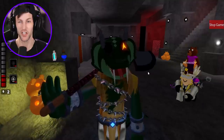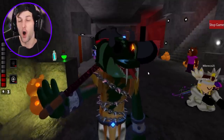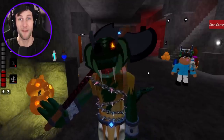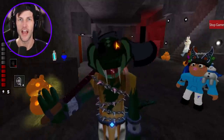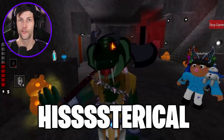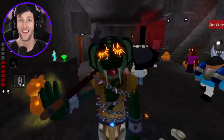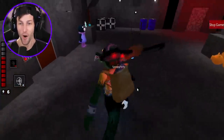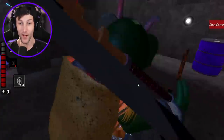Oh my gosh, real quick I got a joke for you guys — I promise it's gonna be funny. What do you call a funny snake? Hysterical! He laughed. All right, well there's the jump scare. Whoa dude, what is on his back?